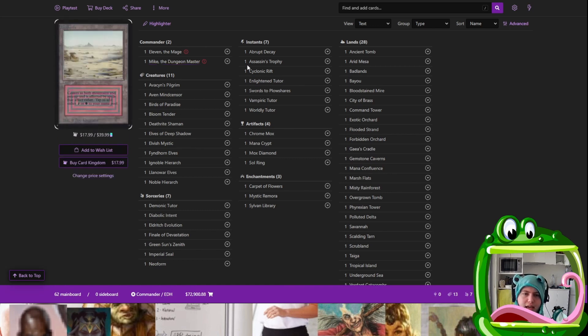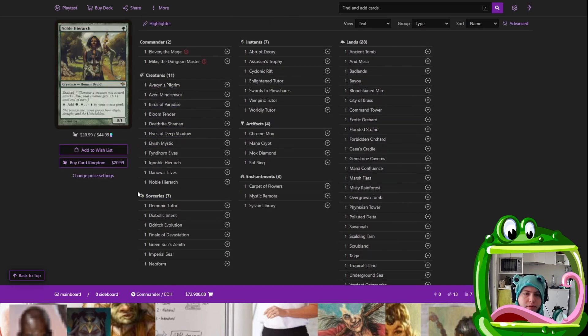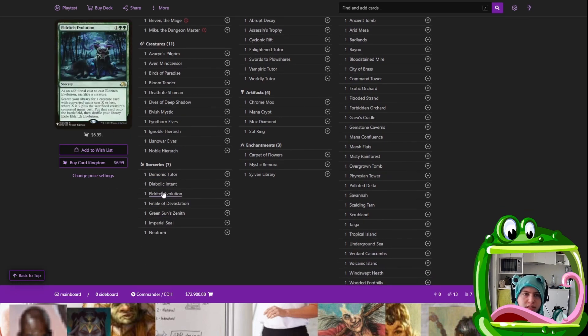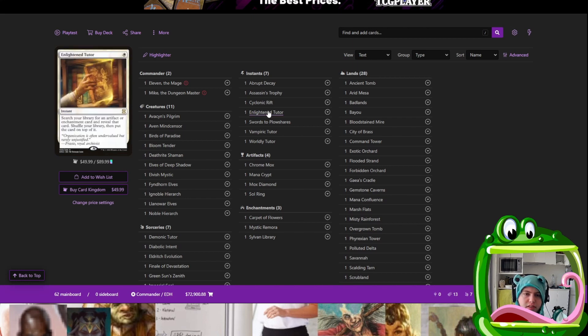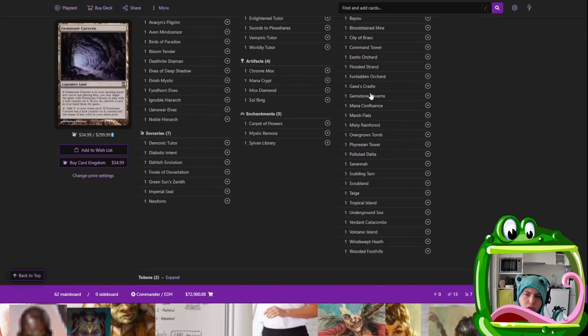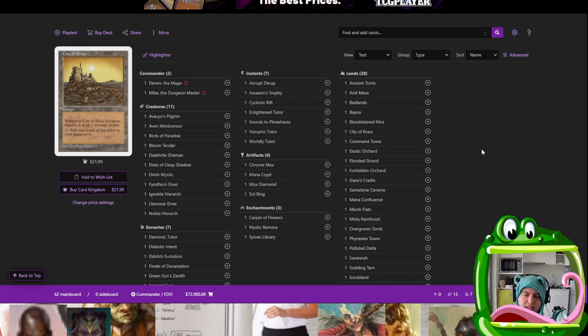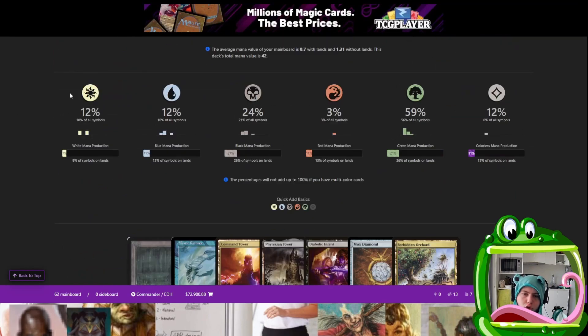So the first thing I did was come in and add all of the staples. We added all of our mana dorks that we're definitely going to be running in these colours, a bunch of tutors that make sense — sorceries and instants are your barebones — removal spells, Demonic Tutor, Enlightened Tutor, because we're probably going to be running an artifact or enchantment worth tutoring, Swords to Plowshares, Vampiric Tutor, Worldly Tutor, the rocks you have to run in every deck, and a few enchantments. The lands are also already set up. That's basically your perfect tools that you have to have. At the end this could be tweaked depending on what your mana symbols look like.